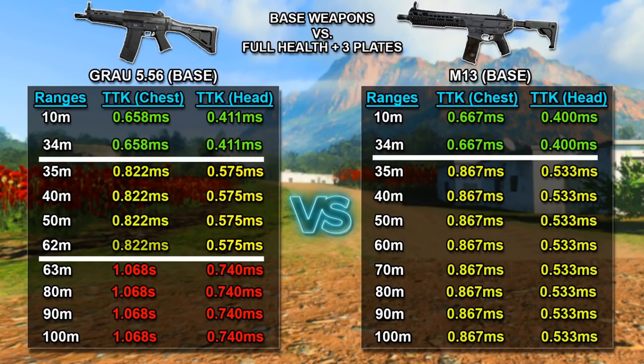This is going to be the most important part of the video — covering the different time to kills at different ranges, because most people want to know which weapon kills faster. For the first test we're looking at base weapons with no attachments, against opponents with full health and three armor plates. At ranges up to 34 meters on the Grau 556, the time to kill to the chest is 658 milliseconds and to the head is 411 milliseconds. The M13 is a little slower at 667 milliseconds to the chest at that same range, but slightly faster to the head at 400 milliseconds.